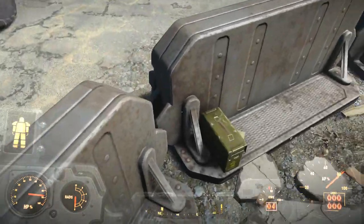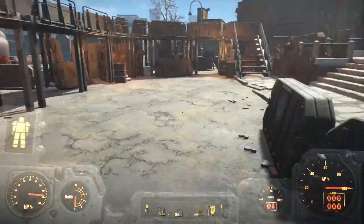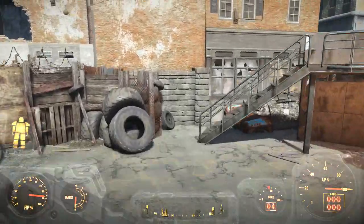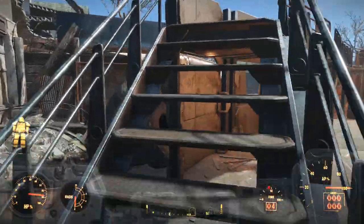Once you get here, the gate will be open. I highly recommend having a lot of stimpaks, health packs, and a lot of ammo, because you're going to go up against five waves of ghouls. This quest is also part of joining the Brotherhood of Steel, which I cover more in depth in another video.